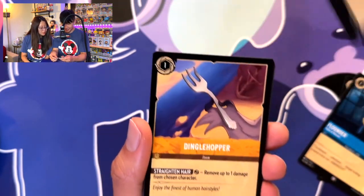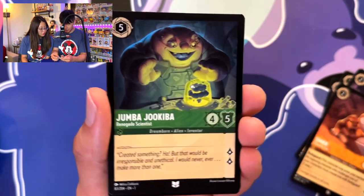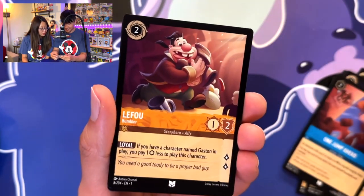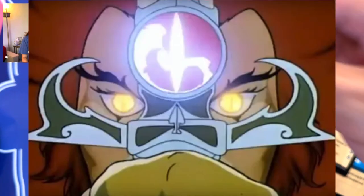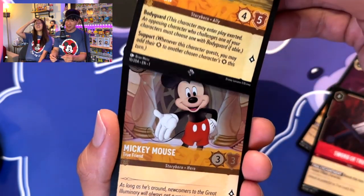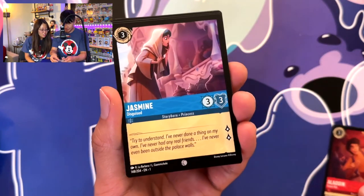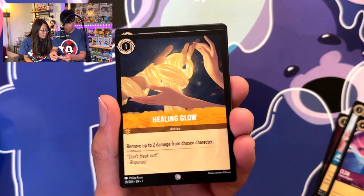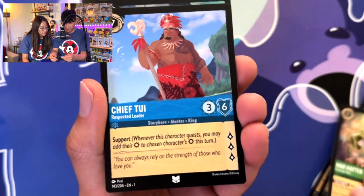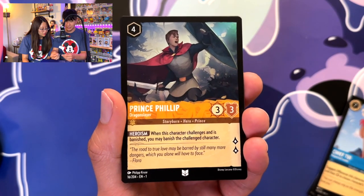Flounder, Sergeant Tibbs, Dinglehopper, Simba, One Jump Ahead. Sword of Truth, Give Me Sight Beyond Sight, Maximus — super rare and a hollow foil, another hollow foil Mickey! Be grateful for what you get, pal. Next: Aladdin, Jasmine, Elsa, Healing Glow, Wardrobe, Fire the Cannons. Mad Hatter, Chief, Prince Philip — I love this card, this is very cool!